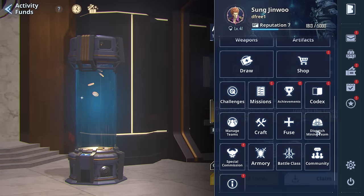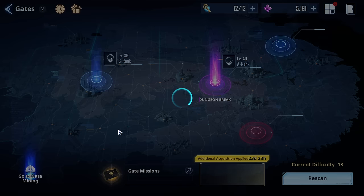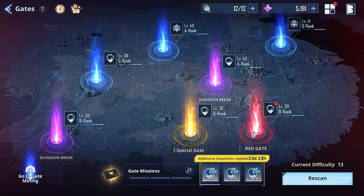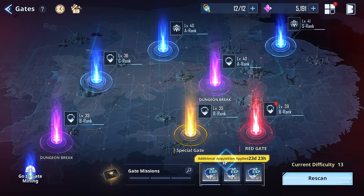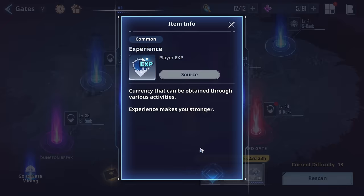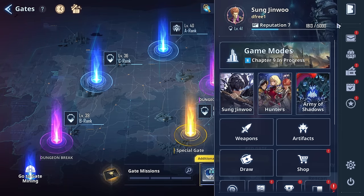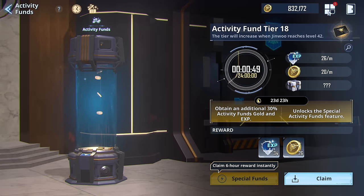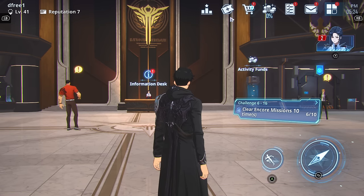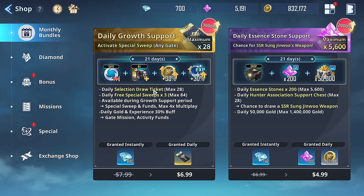There's another pack that ties into the gate system. Gates are the next most important thing in the game — one of the main locations you'll go to for resources like experience and gold. When you complete gates, you get the standard drops plus additional drops as well. These are super easy and straightforward, and we'll see them in a moment in the shop. If you buy it once it doesn't go away — you can just keep redoing it.